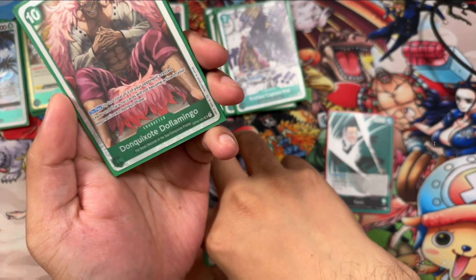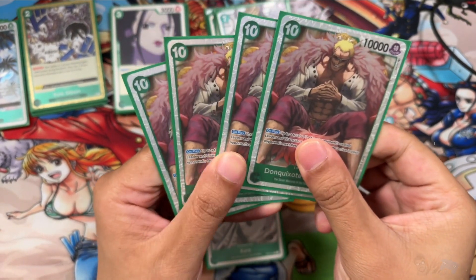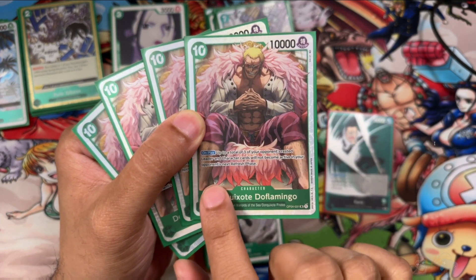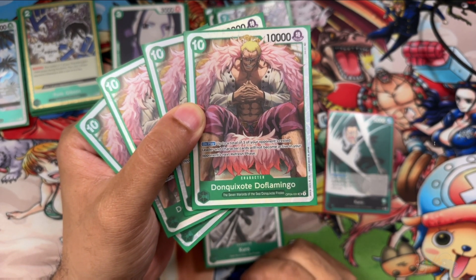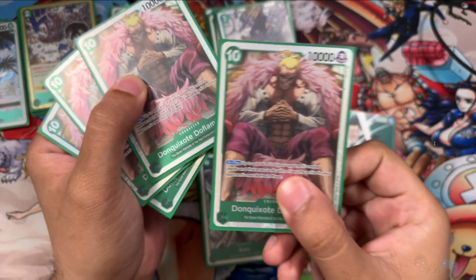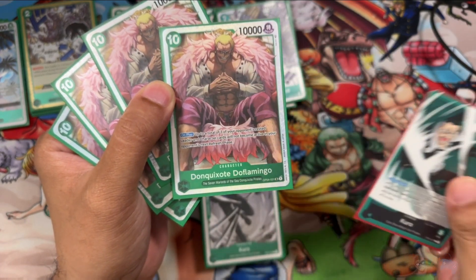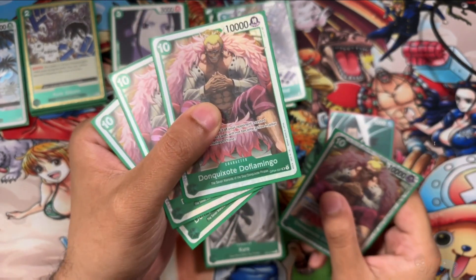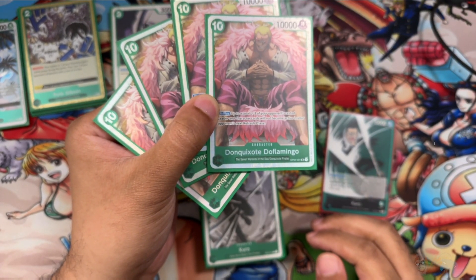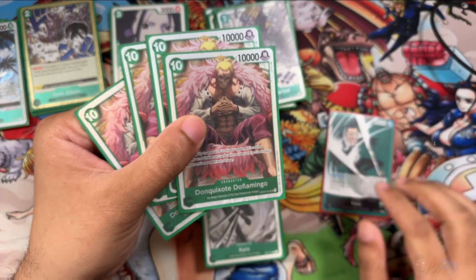And finally, the boss card of the deck: Donquixote Doflamingo. This is not an East Blue, but it's too good to not put in the deck — one of the strongest boss card abilities in green. 10-cost, 10,000 power, no counter. On play, up to a total of 3 of your opponent's rested leaders or characters may not become active in their next refresh phase. Imagine dropping this on turn 10 and resting a leader and two attackers — they can't do anything. Then the next turn you drop another one. You absolutely need minimum three of these for this deck to have any sort of late game.